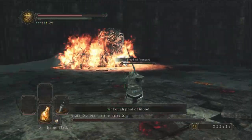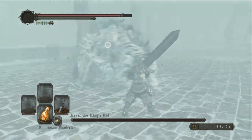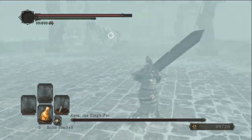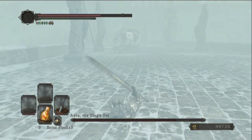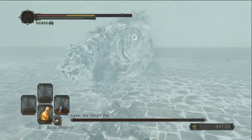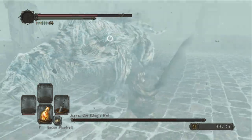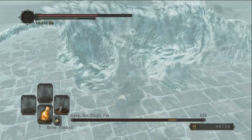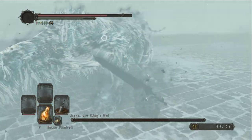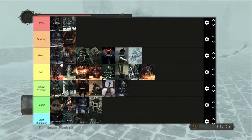Now the DLC fights. First up, the three tigers — you fight one, then the other two later. For Aava the King's Pet: I don't know why people talk so much trash about this boss. I found it really fun and well-designed. She looks cool, has really good attacks. The only thing I don't like is needing a specific ring to see her since without it she's invisible. Overall it's a very well-made fight. Aava, the King's Pet, goes into the good section.